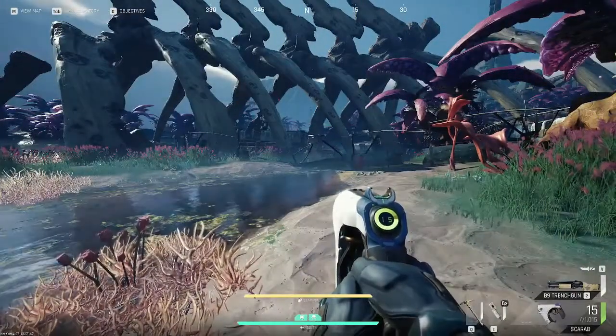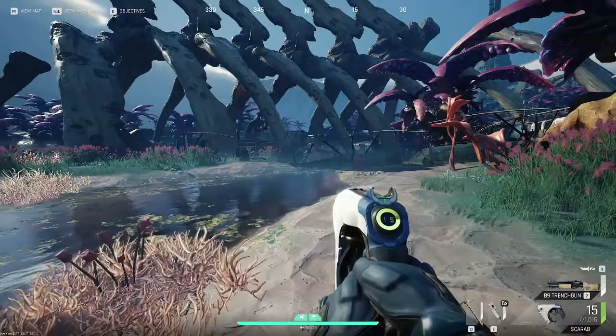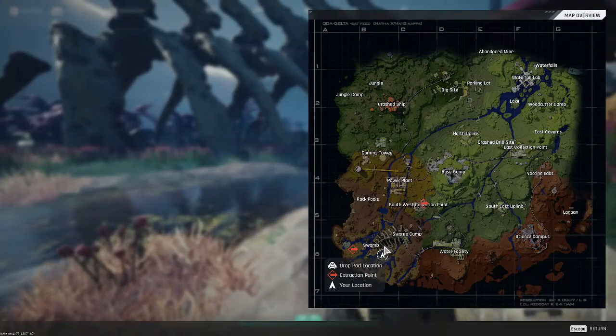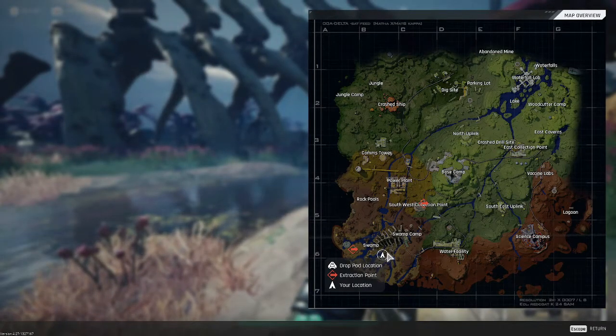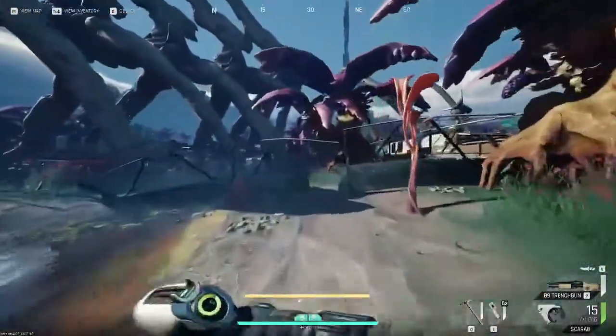Hi, thanks for clicking on this video. I'll be showing you where the Swamp Camp route dead drop is for the Grenadier quest. Basically you just want to come down here to the swamp, this area just here, and head this way.